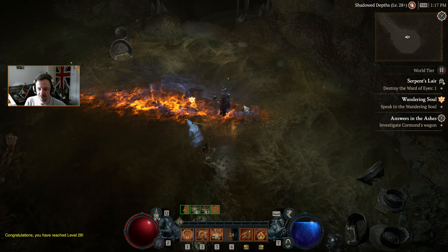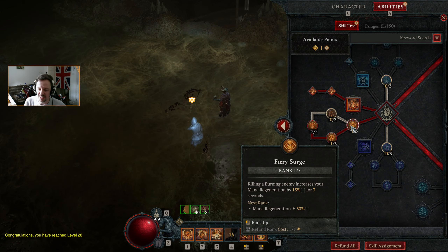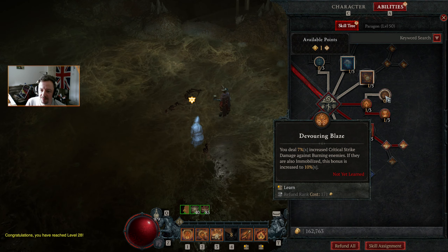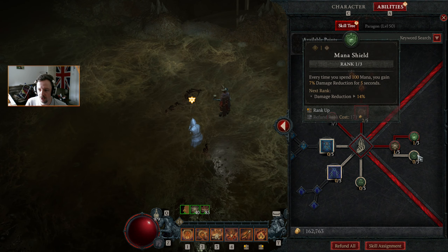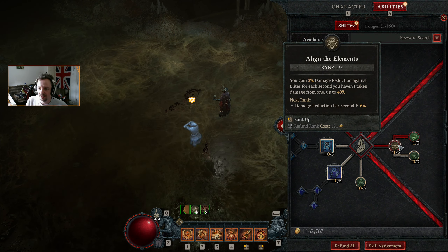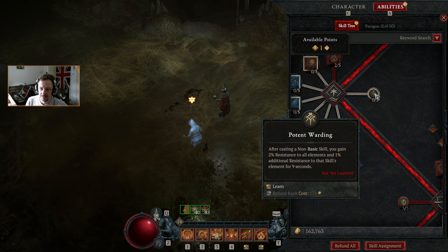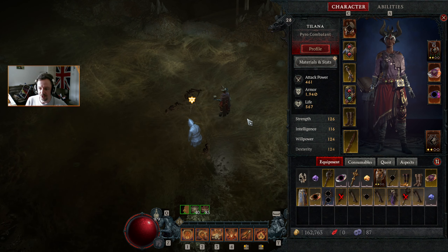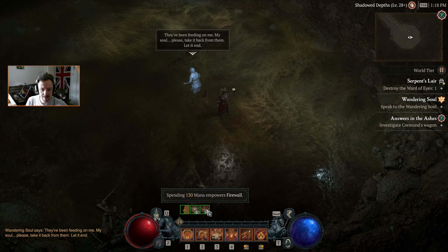Speak to the wandering soul — okay. I'll put my skill point in before we do that. Endless Pyre improves our damage, Fiery Surge improves our mana regen, Crippling Flames can make them stuck in place, Devouring Blaze is great if we've got lots of critical damage. We could also lean into extra damage reduction. I think we'll do a point in Potent Warding and get that racked up soon.